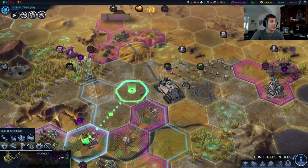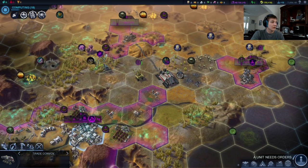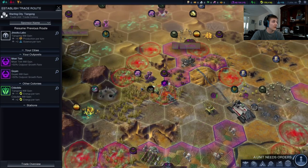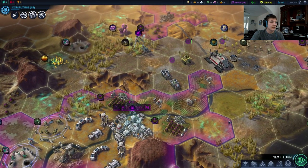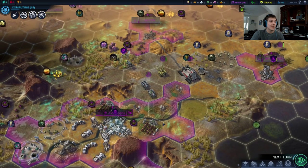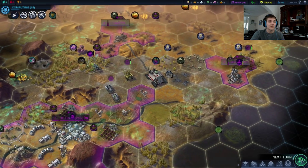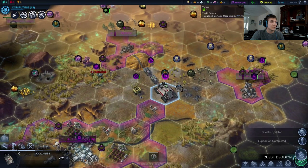Let's get our worker up there to help improve that fruit. Our trade convoy finished, so JinSoku Labs is now producing even more production and even more science — which is fantastic. We could go for another trade route to help speed these guys up, but honestly I think the colonists are just a little more important right now. We just got a little bit of preliminary research into artificial intelligence, and that's going to start Solid State Citizen.